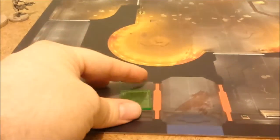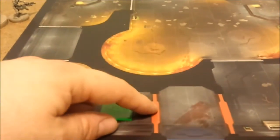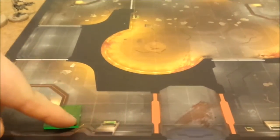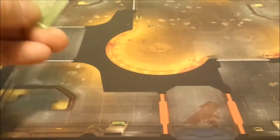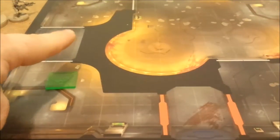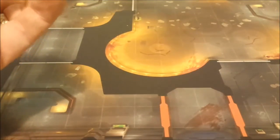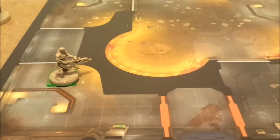Next is moving the nano counters. Nano counters get to move six squares. They don't have to pay attention to regular doors, but airlock doors they cannot open or go through — another reason the Strain wants to leave those open. You just move them one, two, three, four, five, six squares. It doesn't matter how many are in a square — you can stack them as high as you'd like. They don't have any occupancy rules and can even inhabit squares that other things are in.